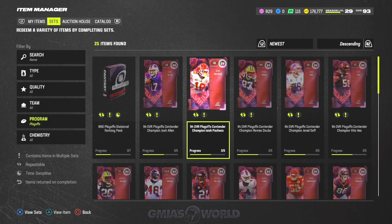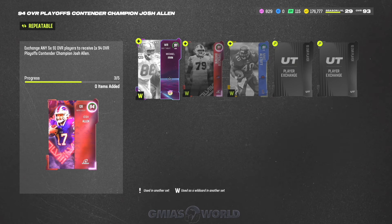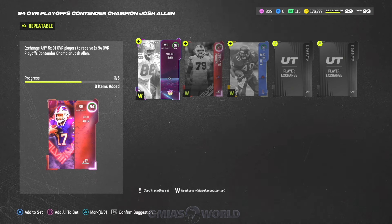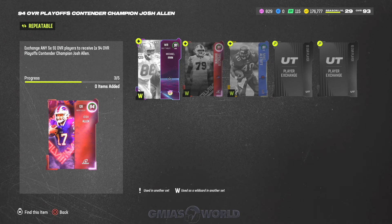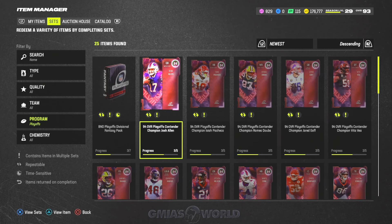Looking at these cards right now, you can see we've already started to put together cards because it's any 91. So with the any-91 situation, I play a lot of Madden head-to-head and obviously you're going to win Super Bowls and things like that, so you get a lot of these cards off the rip from just pack openings. If you don't get them from pack openings, there are various ways to make the cards off of the lower level cards that you get.